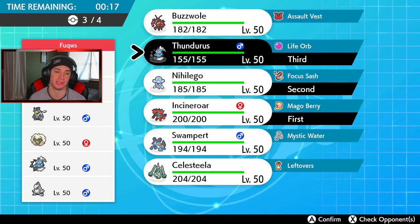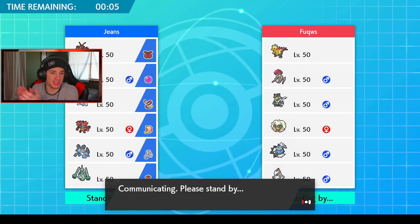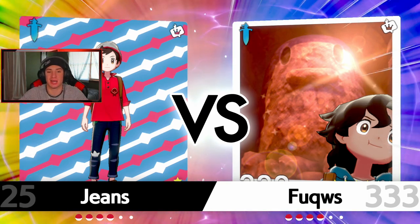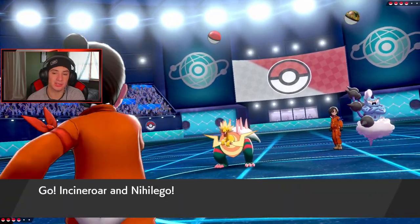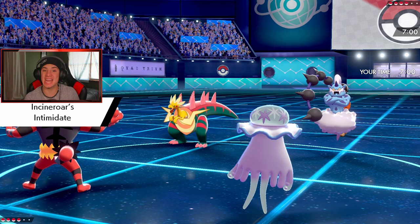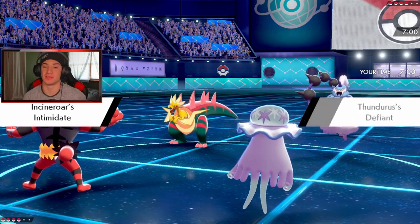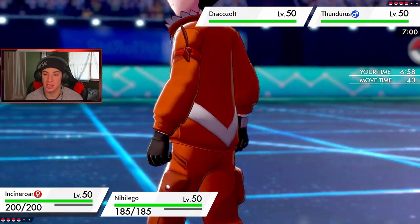Does have Urshifu so I've got to bring Nihilego. Swampert's not a bad choice here either. I think I'm gonna bring Thundurus — do I bring Buzzswole or Swampert? Let's go with Buzz. Let's get buzzing baby — Beast Boost running with two of these Ultra Beasts. If we can pick up a KO with one of them, we could potentially chain. He leads Whimsicott — I'm thinking straight for Fake Out and Sludge Bomb to take it out. He goes in with a Thundurus and a Rillaboom.